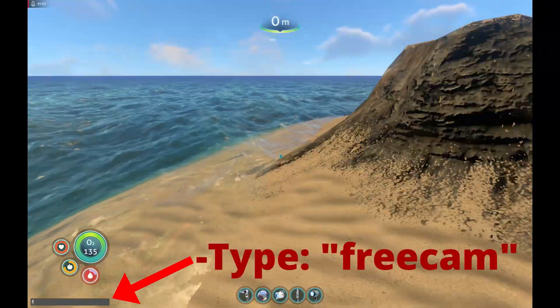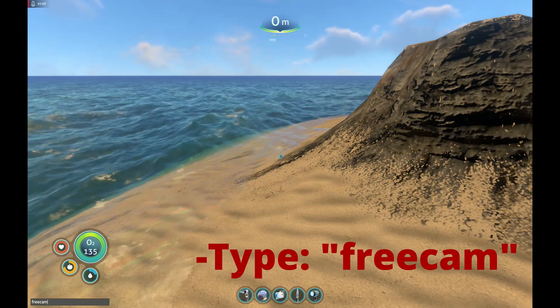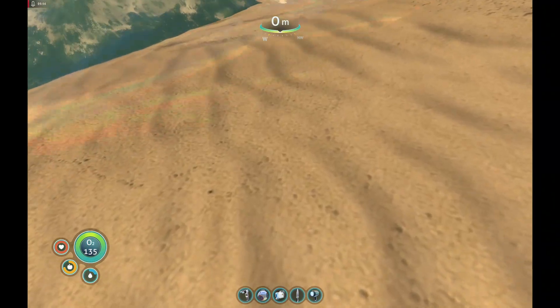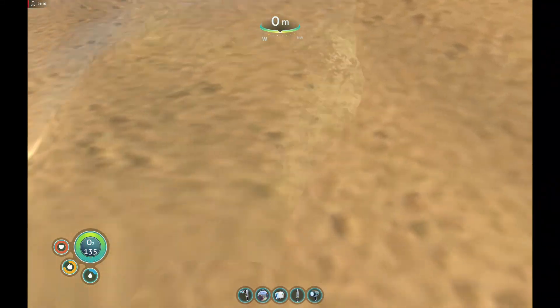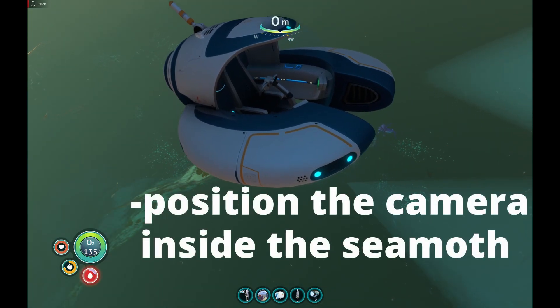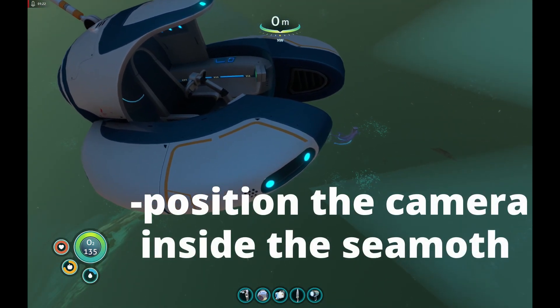Type in FreeCam. Now you're moving in FreeCam and we're going to go find where the Seamoth is. There he is — it's right there. And there's a roper; it's kind of creepy.